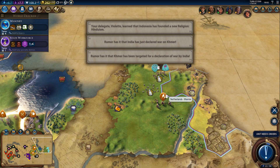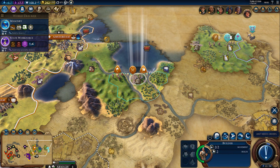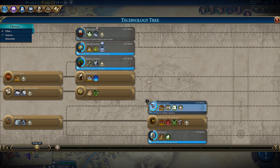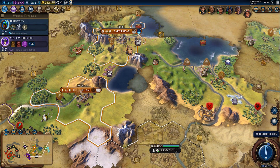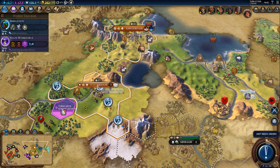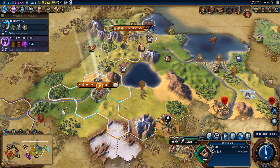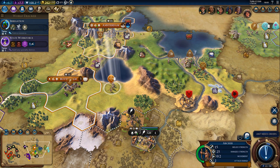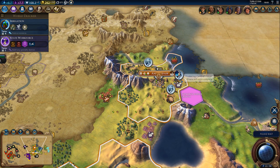One thing we definitely need is that quarry. We should switch the research to something else — let's switch to irrigation. I might want to get rid of the barbarian camp. Not sure if one spearman is going to be enough — probably not. But I don't want to leave Rotterdam without defenses. One warrior is technically a defense, but not much of one. On the other hand, we won't be very far away — should be fine.